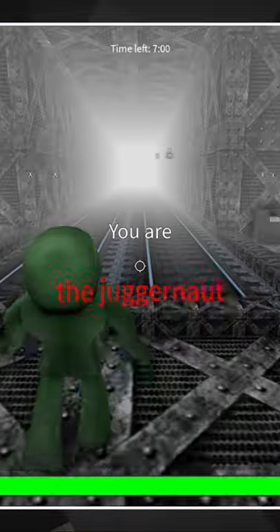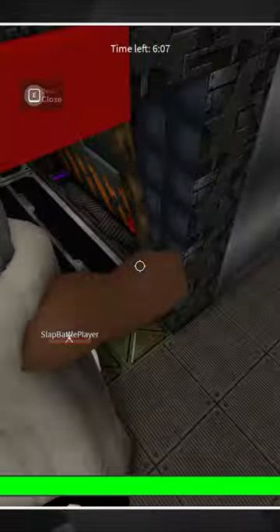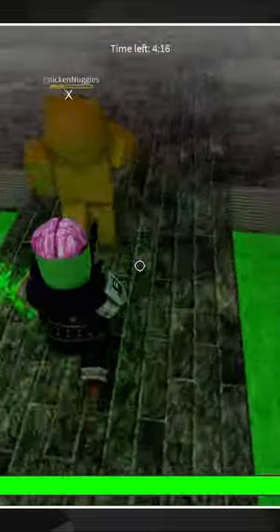Once you've picked your killer and you're in the round, take your time. Let the players split up. Don't go rushing and try to kill everyone at once — it won't work. Also, be sure to utilize Shift Lock to help get better accuracy with your chosen killer. Trust me, it helps a ton.